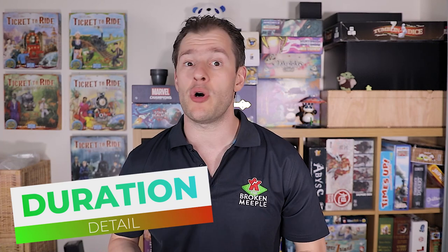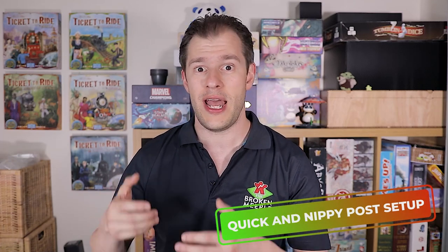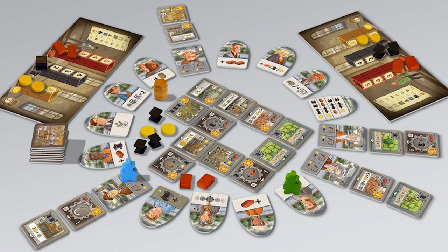The game box claims 30 minutes and that's pretty accurate - 45 minutes at the absolute max if you're a little bit slow or it's a first time playing. Otherwise 30 minutes is easily achievable. The first game took us about 40 to 45 minutes because we were reading directly from the rule book. Then once we played again and again it took about 30 minutes per game. Set up in fact probably takes longer than most of your turns in the game, because you have to arrange this circle of architect tiles in such a way that you can fit a 4x5 grid inside, then remove a couple of architect tiles and space them out. A little bit of fiddliness at setup for a 30-minute game, but not too drastic.